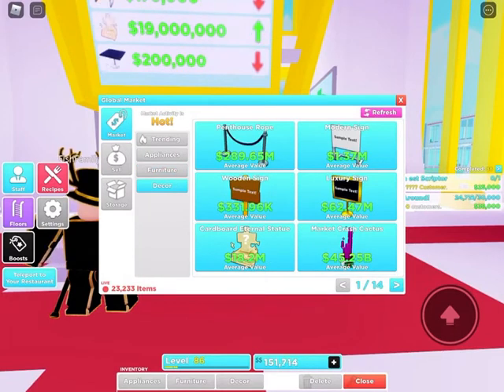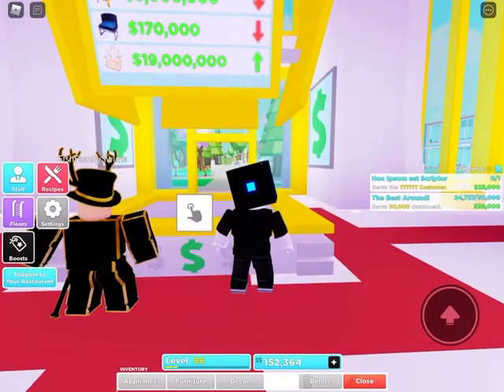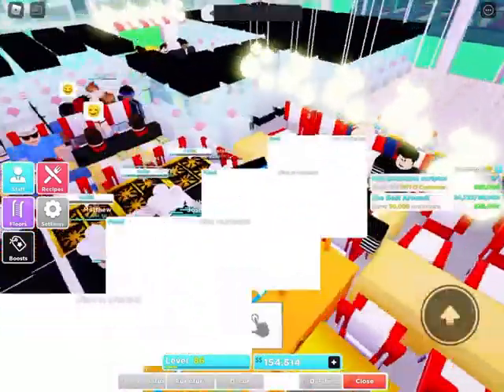Now the auction house has all these cardboard statues, but they're actually selling for a pretty nice profit. I'm gonna show you my restaurant really quick.